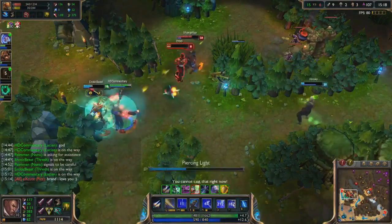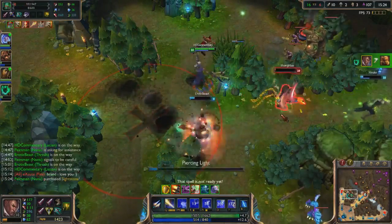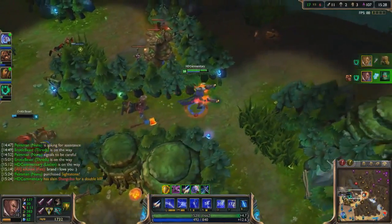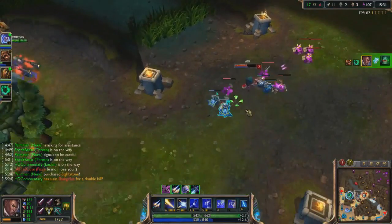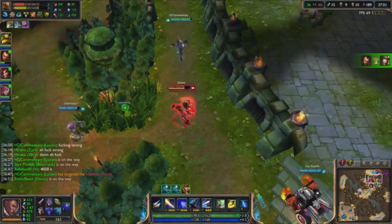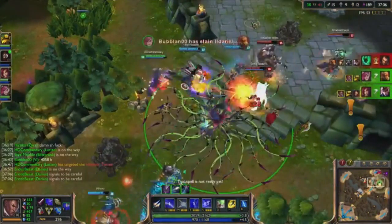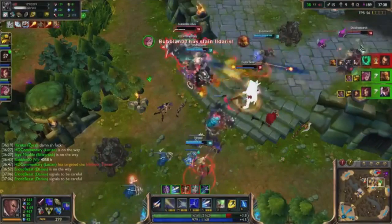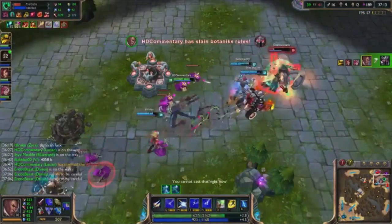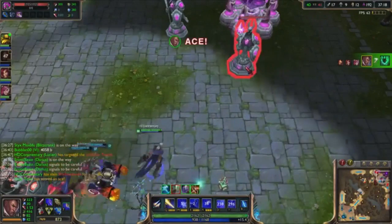Team fights are not much different from the lane. The main thing I like to do is use your ultimate to kill tanks — if you have Last Whisper, this destroys tanks. You can also use it as a long range poke when sieging turrets, making enemies too low to defend. Just make sure that you use his double shot to full effect: use a skill, double shot, use a skill, double shot, and keep doing that. If you have that under control and you know the standard AD carry rules like staying in the back and kiting, you should be able to dominate your games.